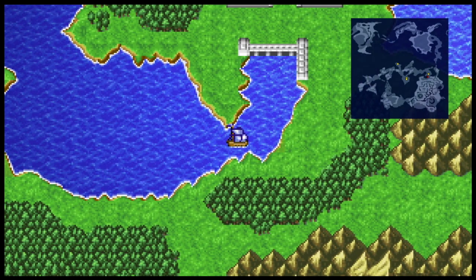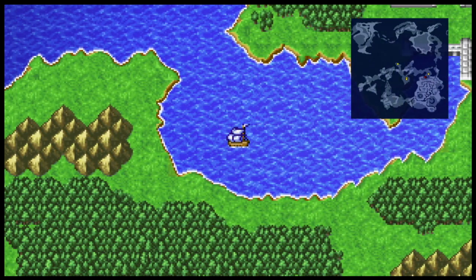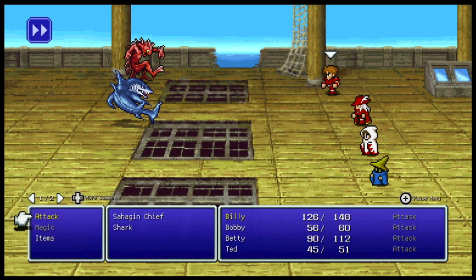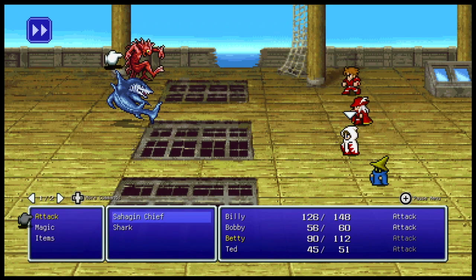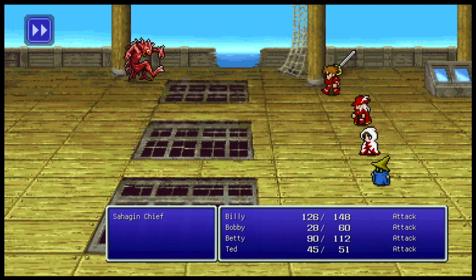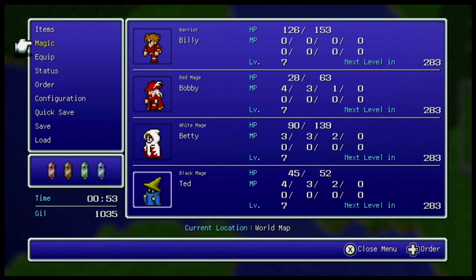The boat can only dock at ports or at rivers, but you need a canoe first — and we're not going to be getting a canoe for a good while. Here we have a shark, probably the most dangerous thing in the water we're going to see for a while, and a Sahuagin Chief, which is also pretty dangerous. The sharks are just really hard-hitting, relatively beefy fish — we've already done over 100 damage and it's still not dead.